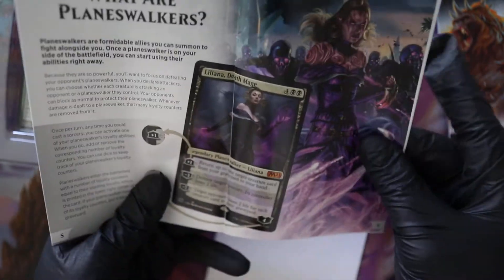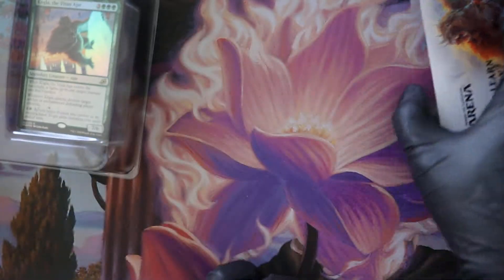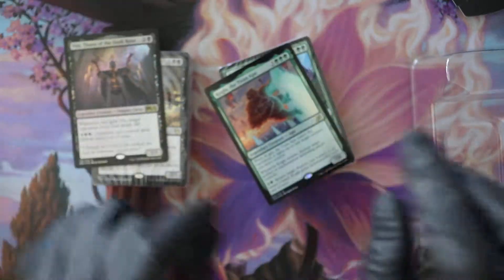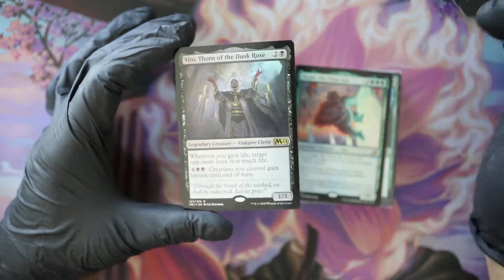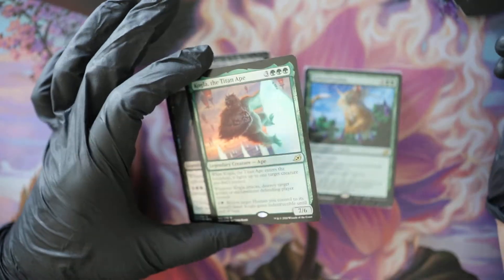Snap decks. Liliana — that's the one from the Planeswalker deck. I think this one is the War of the Spark artwork. This glossary is super super geared towards brand new players. Let's take a look at these decks. I thought this would be inside the deck but obviously not. So this is a foil Veto — no wonder this guy went down in value. I thought he'd be really really good value-wise. Playable too, I like his ability. Then you got the Titan Ape.